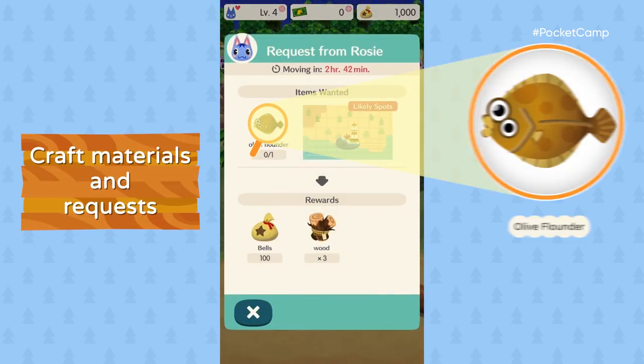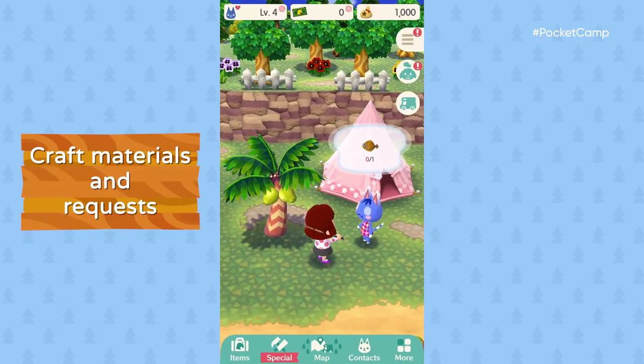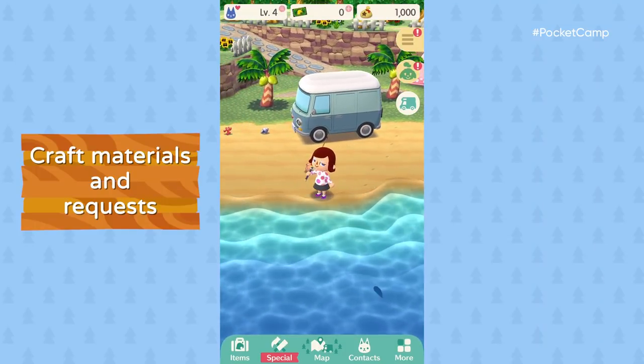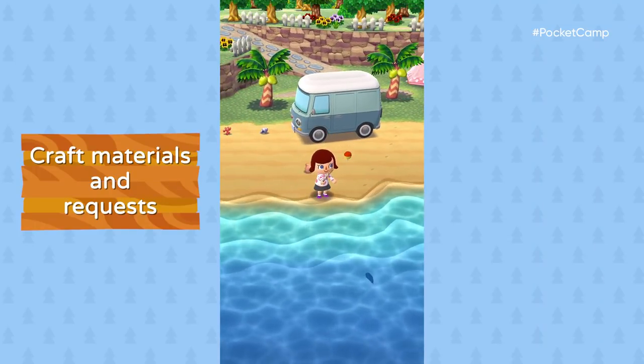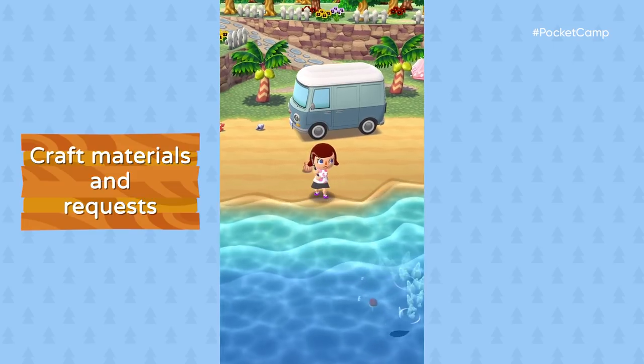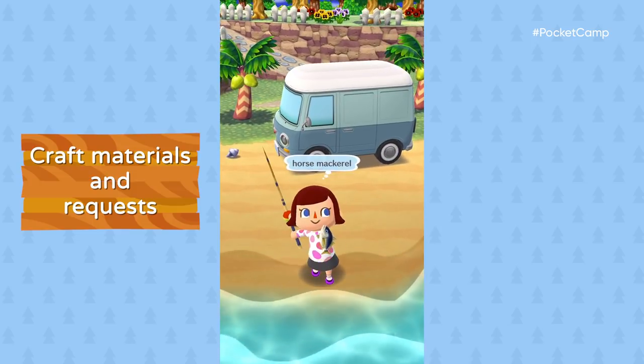She wants an olive flounder. The water is just clear enough to see the fish's shadow. Could it be an olive flounder? You must believe. Nope — horse mackerel.